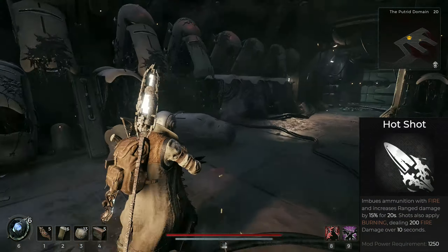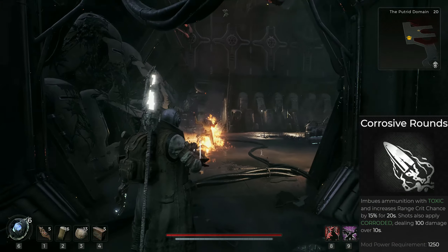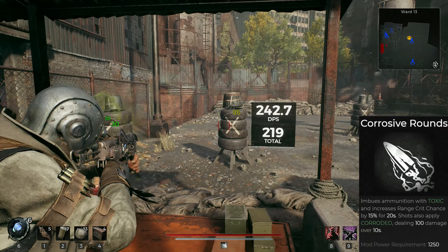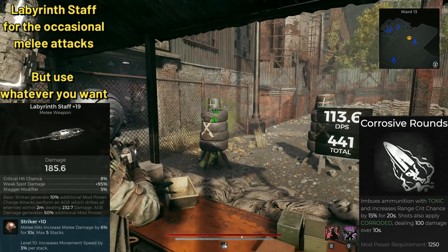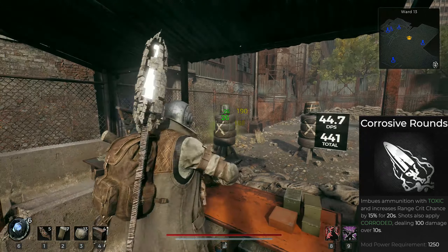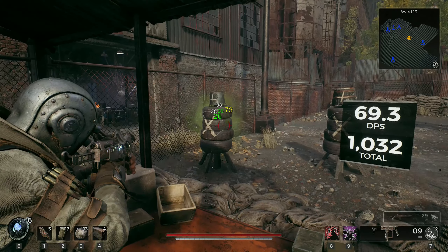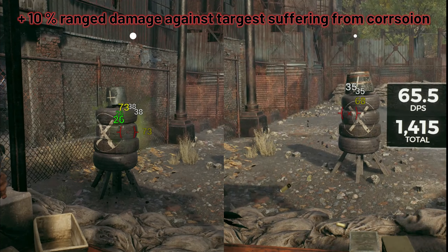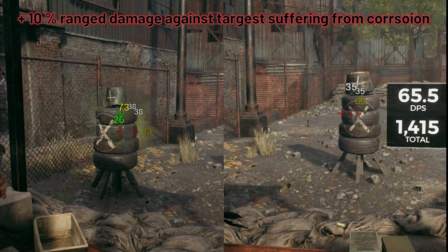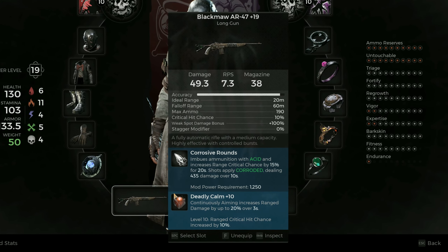Hotshot increases base damage by 20% and has the highest ticking dot. Acid Rounds grant 15% increased crit chance and have the hidden mechanic to increase damage against targets suffering from the corrosion debuff by 10%. With Acid Rounds the setup has a 45% crit chance and 50% improved critical damage — more on that in the ring and relic section. So Acid Rounds takes the cake for me, but you can swap it out if you like. For Mutators I use Deadly Calm in my long gun for 20% increased damage and plus 10% crit chance.